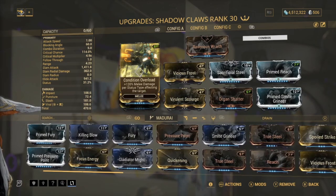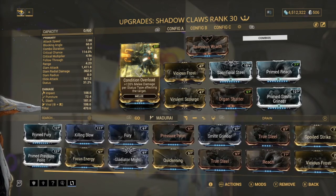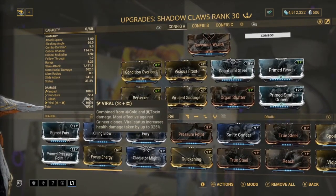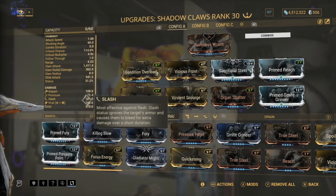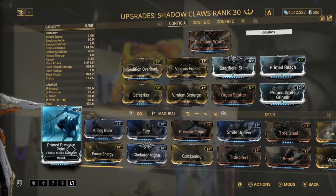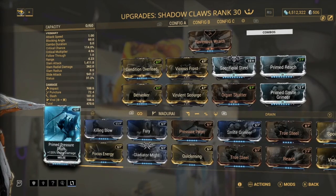For starters we've got Condition Overload, which is the best melee damage mod you can use. The reason is you get 120% melee damage per status type affecting the target. We're going to be having viral and slash procs a lot, so that's already 240% right there - more than a Prime Pressure Point and Sacrificial Pressure combined.